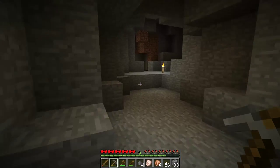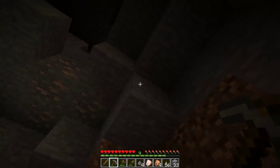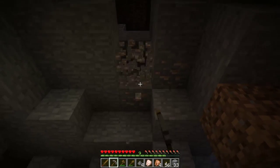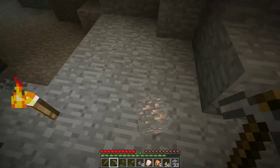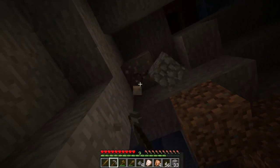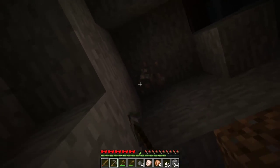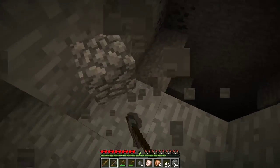This is an iron ore. Unfortunately there's only one there, but we saw more nearby. If you smelt iron down in the furnace you get iron ingots — I'll just call them bars for simplicity. You'll get iron bars and be able to create better tools and armor.